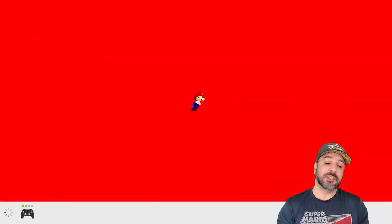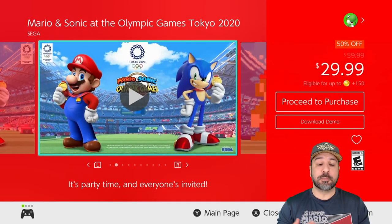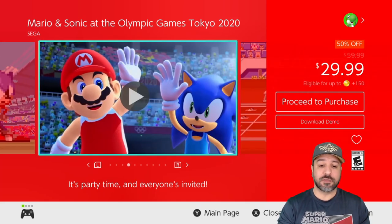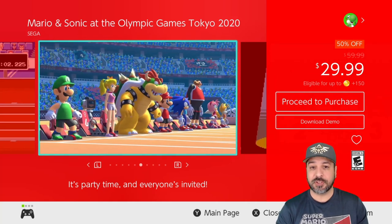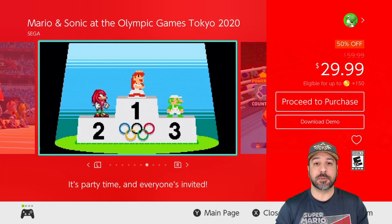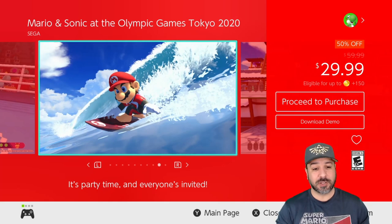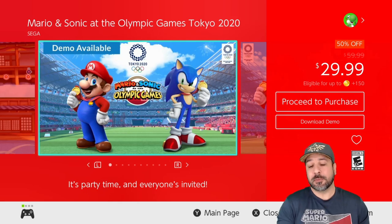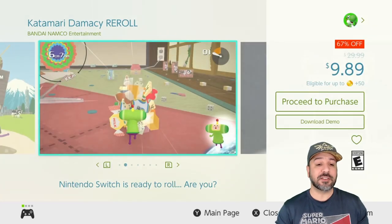The next game is a decent party game especially at its current price — 50% off — and that is Mario and Sonic at the Olympic Games Tokyo 2020. At full price it wouldn't have been one of my top recommendations, but at 50% off it offers a really decent experience if you want a new party game to play with people at home. If you have kids and want an easy game for the whole family, Mario and Sonic at the Olympics could be a great choice.